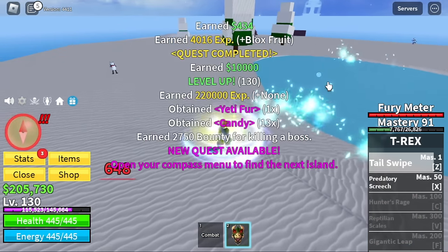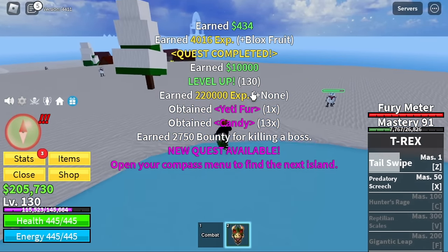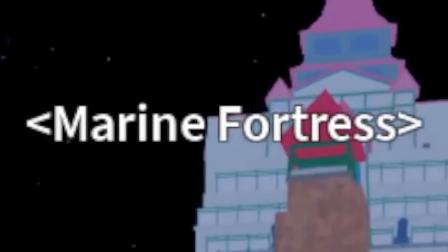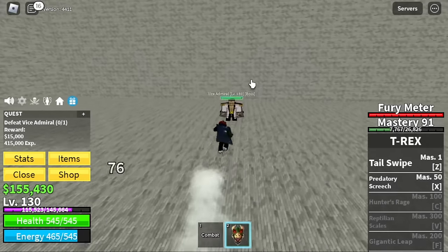Start doing server hop here and we're going to grind until 130. For our next island, the Marine Fortress — my favorite area, because this is the location of my favorite boss, the Vice Admiral.